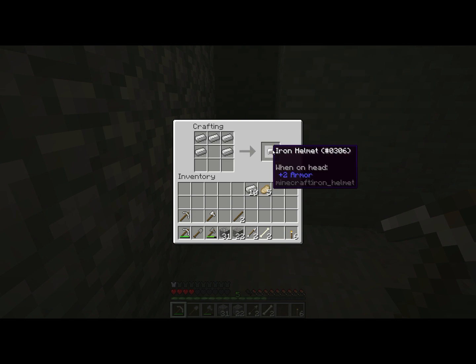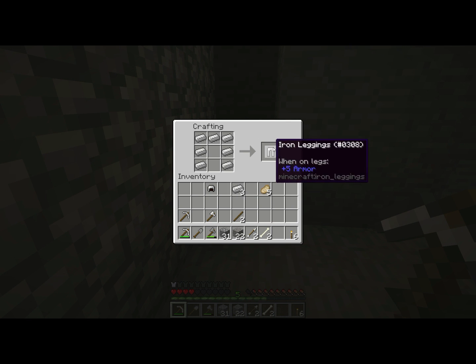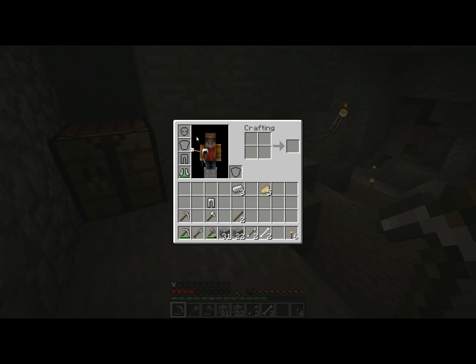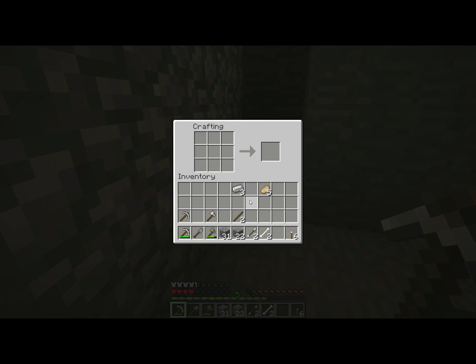We'll make the helmet here. We already have our boots. These are the pants. We don't have quite enough for a chest plate, but that's okay — this will still provide quite a bit of armor. And then we'll make ourselves a sword, so if we run into a skeleton again, we won't have to use our pickaxe.